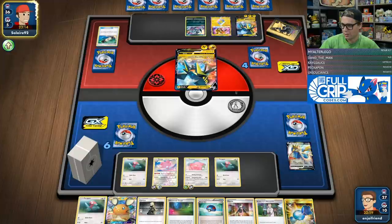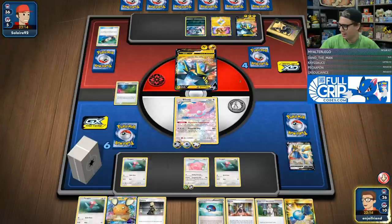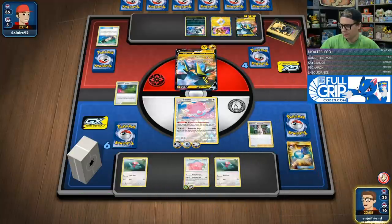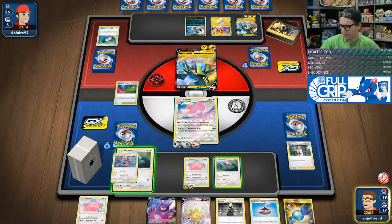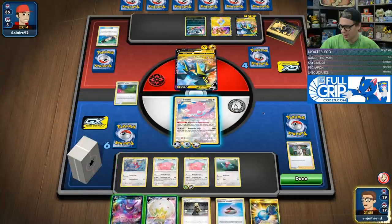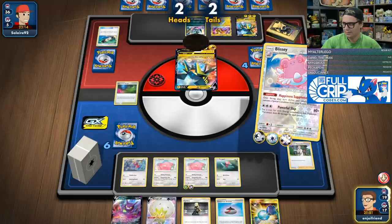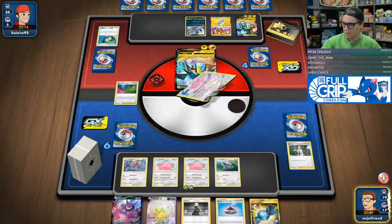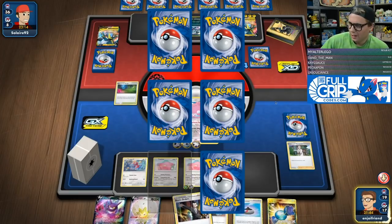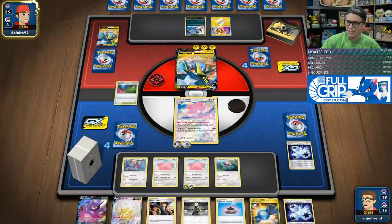I think we're just going to put Glimwood Tangle down and research this hand. There's a Triple, so that gives us very high odds of hitting what we need. I'm just going to research. Okay, we've got Porygon 2, which is good. Another Chansey. This hand's pretty decent, so we're going to go Powerful Slap. I need three heads — there we go. Take that KO. They pretty much have to come up, and I think I'm just chilling here honestly. I think we're in a really powerful spot.